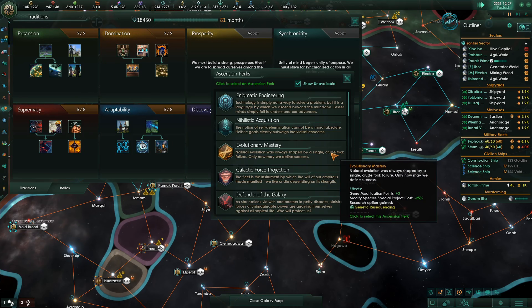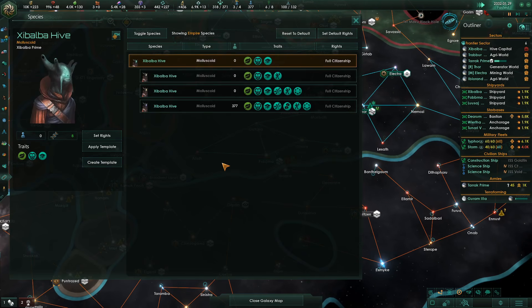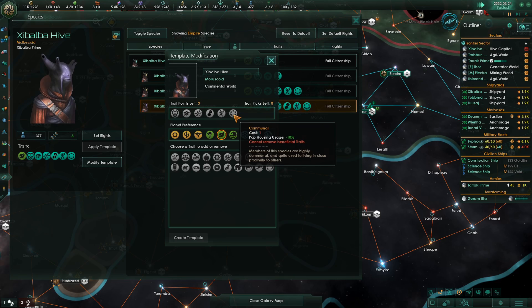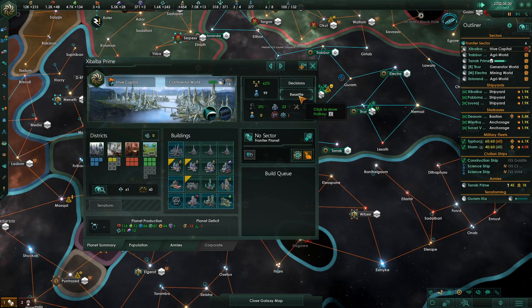Let's see — Evolutionary Mastery. We have adapted a species to suit our needs. We can modify our template even further, but we have no trait points left. If we go Communal, we can't modify our species anymore because we can't remove beneficial traits. Feeling more and more like this isn't well balanced in Stellaris — almost like the developers have never tried to play a species like this before.